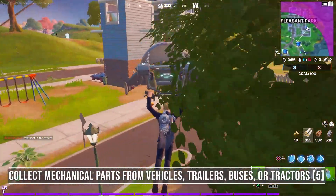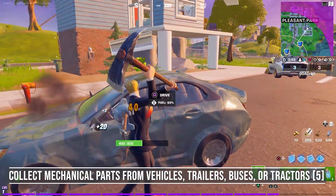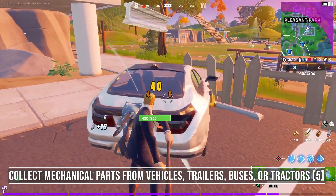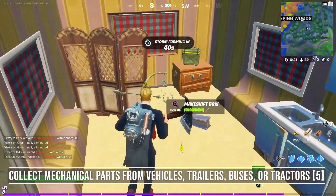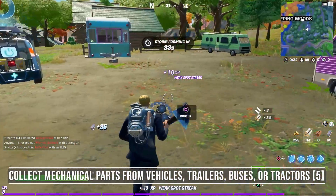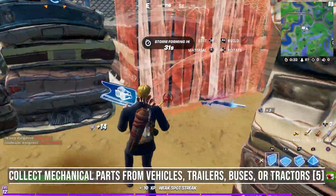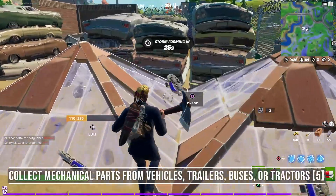For challenge number 6 you need to collect 5 mechanical parts from vehicles, trailers, buses, or tractors. This time it's a lot easier than it sounds — if you pickaxe any of the things mentioned in the challenge you will get some mechanical parts. I started pickaxing drivable cars in Pleasant Park and after a few minutes I completed the quest. You can also pickaxe RVs and once they are destroyed a mechanical part will drop on the ground. You can only get one mechanical part from every vehicle. For an even faster trick, go to Compact Cars where all the piles of destroyed cars are. Pickaxe them and every pile will drop a mechanical part. Or build some cones over them and you'll get around 12 parts very quickly — more than enough to complete the challenge.